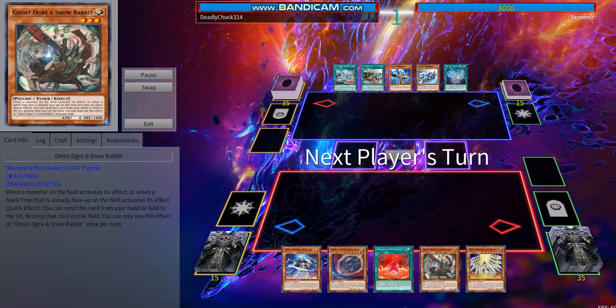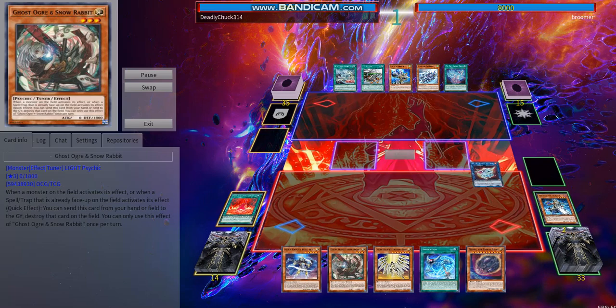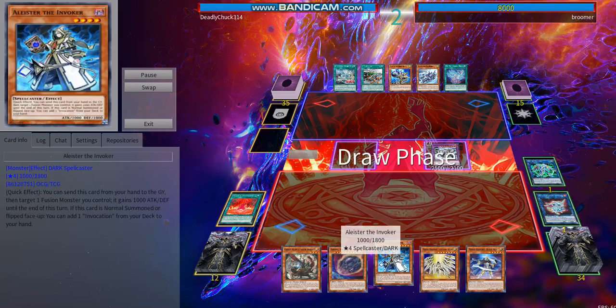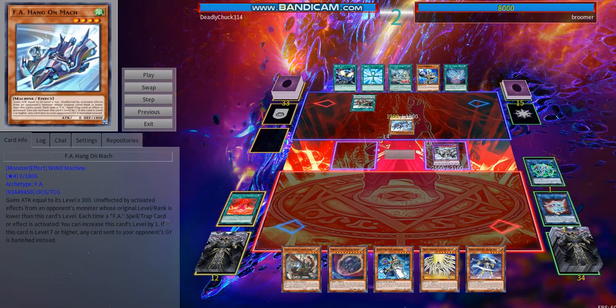We're going first here. We start off with Magical Meltdown, then get the Alistair, and do basic stuff: searching Invocation, getting Almiraj, Secure Gardener, fusing into Mechaba. Then we use Invocation's effect to retrieve the Alistair. It's our FA player's turn next — he has Hang On Mach, and I believe if its level goes to 7 or higher it becomes like a Macro Cosmos or something.